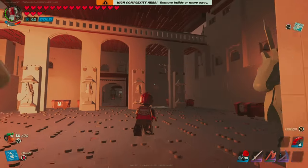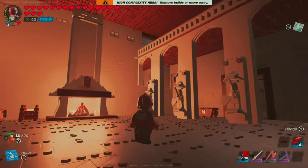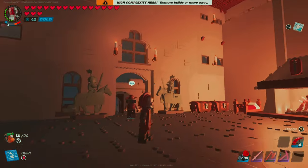Alright, so when you first enter the castle, this is our grand entrance. We've got a walkway balcony up there that connects the front two towers, as well as this custom fireplace that I built.